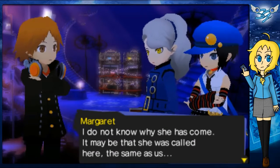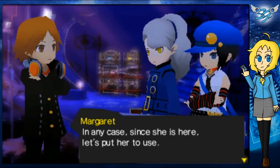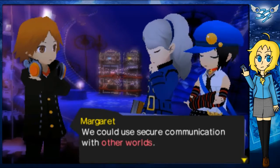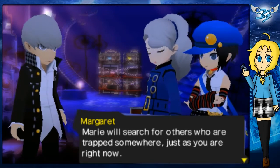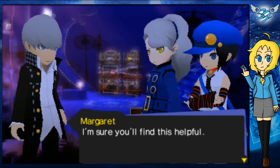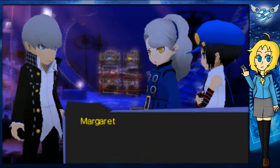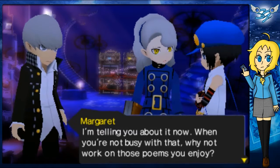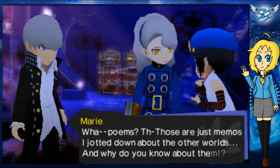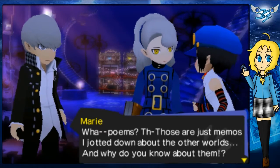I do not know why she has come — it may be that she was called here the same as us. In any case, since she is here, let's put her to use. We could use secure communication with other worlds. Marie will search for others who are trapped somewhere just as you are right now. I'm sure you'll find this helpful. What? I have to do that stuff again? You never told me about that. I'm telling you now. When you're not busy with that, why not work on those poems you enjoy?